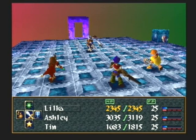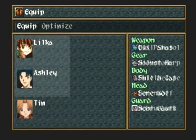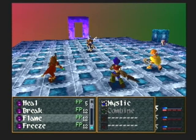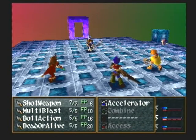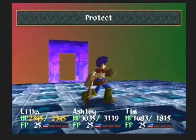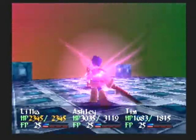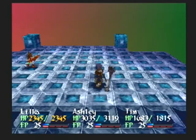Even her normal attacks deal around 400, so if she counters she can kick your ass. She's got 40 Hypoblast, which is a magic-based attack, which is why I'm going to move Fangalon over to Tim for stealing purposes and cast Protect on Ashley. 40 Hypoblast is pretty strong - about 900 to 1000 damage to a single character.